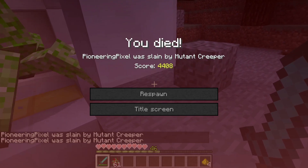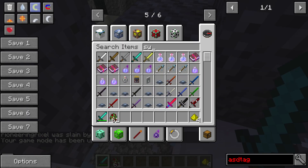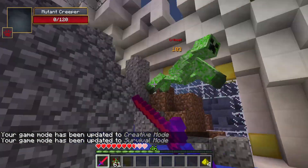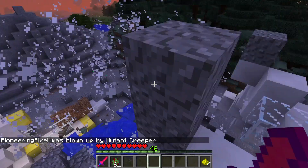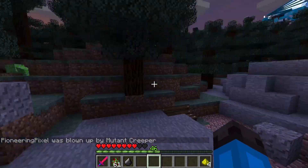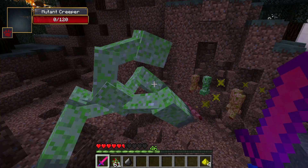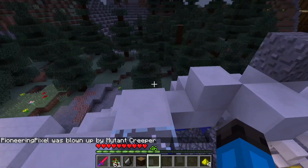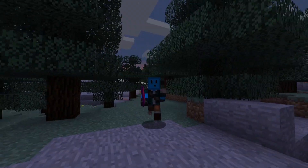The mutant creeper is by far one of the deadliest creatures in this entire mod pack. I gave myself the god sword to take it down — it does an explosion that pulls you in even when you're not moving. There are also silverfish everywhere, some even with fishing rods trying to hook me. The mutant creeper can also heal itself and has a chance to charge itself.